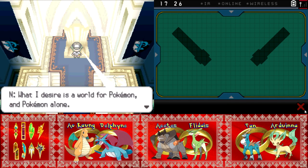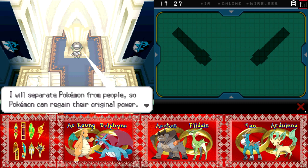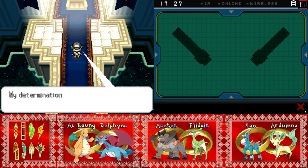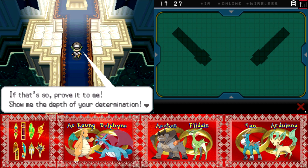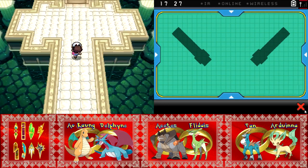This is the battle to decide all the battles of the world. What N desires is a world for Pokemon and Pokemon alone — he'll separate Pokemon from people so Pokemon can regain their original power. His determination is absolute; he'll prove the value of his beliefs even if his Pokemon friends get hurt. I could just fist fight you — and you still play with trains. I probably could take you in a one-on-one fight. Show me the depths of your determination. Bring it on, N.